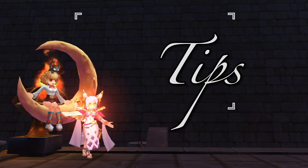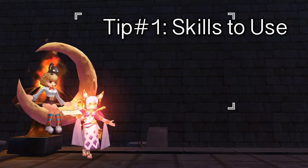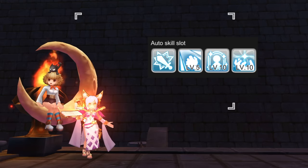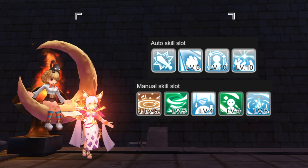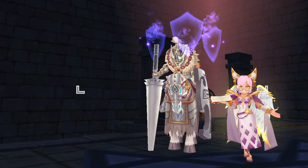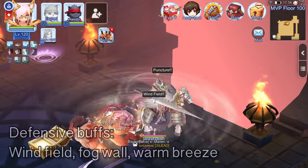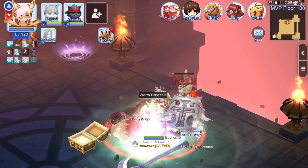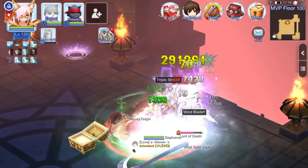Lastly, here are some tips you need to take note of when fighting against boss monsters. Tip number 1: for your auto skill slots, just put in auto attack, magic fist, energy code, and summon elemental. Then put earth field, wind field, fog wall, warm breeze, and water field in your manual skill bar. For boss monsters that don't have AoE magic spells such as Lord of Death, you need to avoid his physical attacks. Thus, you need to cast wind field, fog wall, and warm breeze first, then activate your auto skills before attacking the boss. Make sure to recast the manual skills on time for survivability.